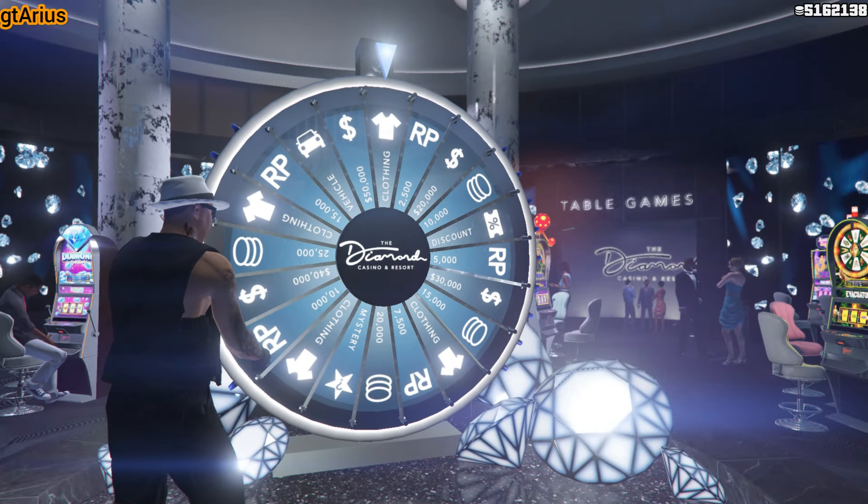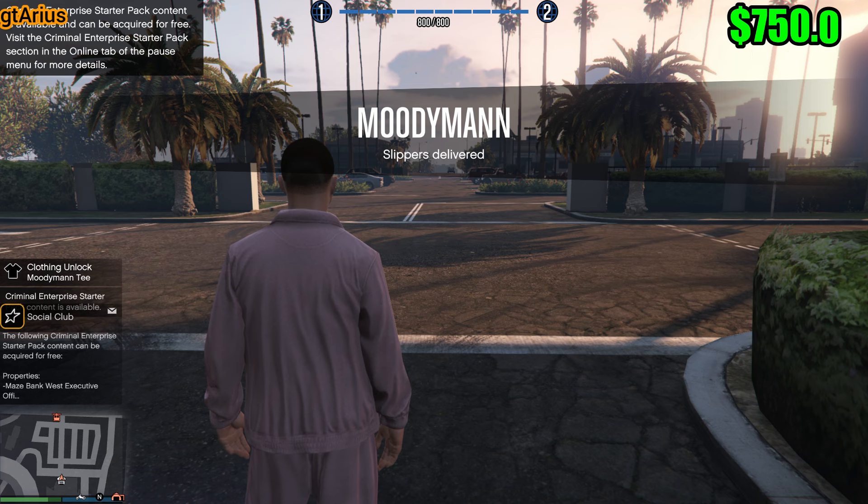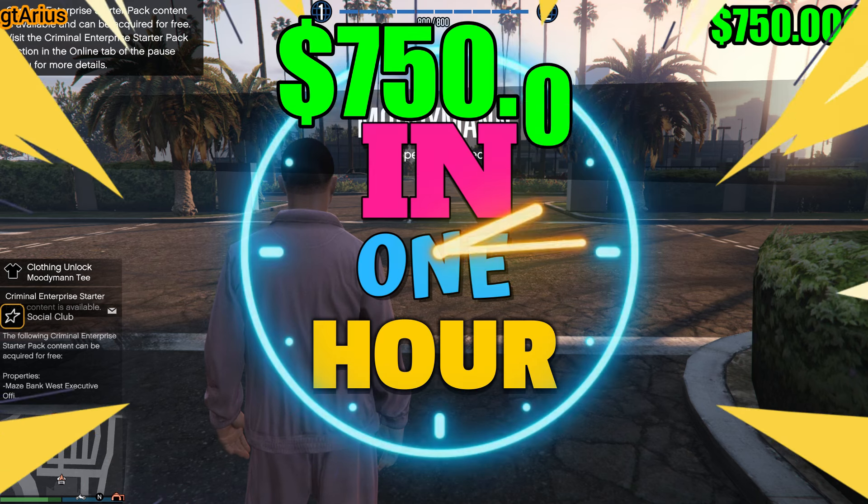You can visit the casino and spin the lucky wheel, but it's not necessary. Now let's focus on making $750,000 in one hour.